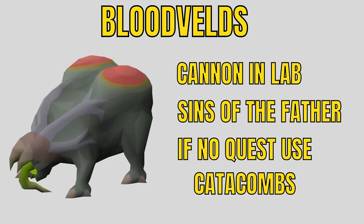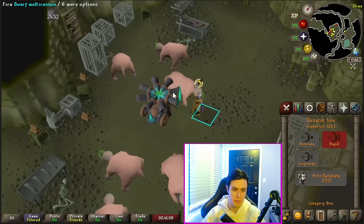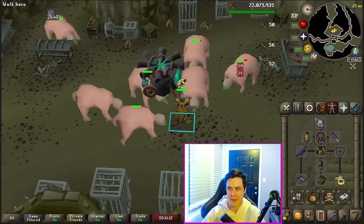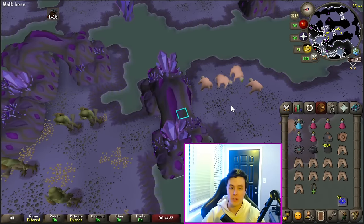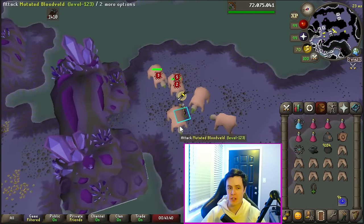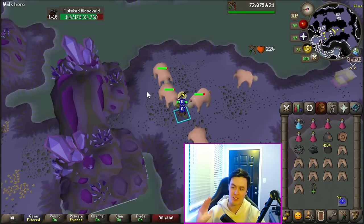Bloodvelds are one of the best tasks in the game for experience. I recommend completing Sins of the Father so you can cannon them in the lab — the experience there is absolutely mental. Just throw on protect from melee with your cannon and let the Venator Bow rip. Don't forget your arrows. If you don't have Sins of the Father done, you can do them in the Catacombs of Kourend. You can Venator Bow these with the arrow bounces to auto-aggro others, which is extremely AFK. If you want more melee experience, tag them all and you'll get some AFK time while your character auto-retaliates.